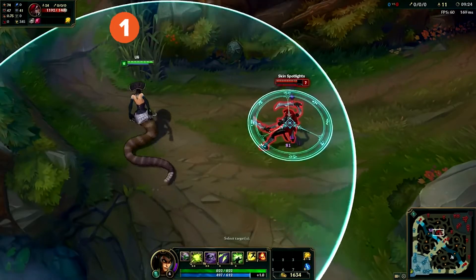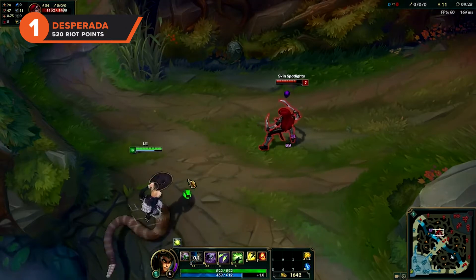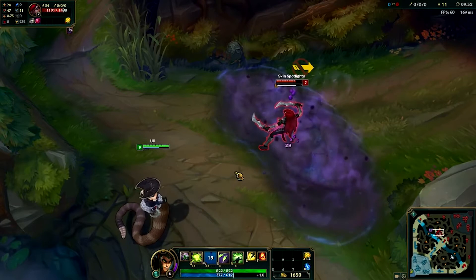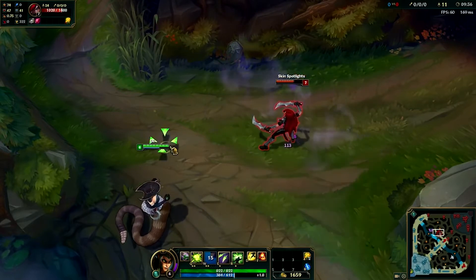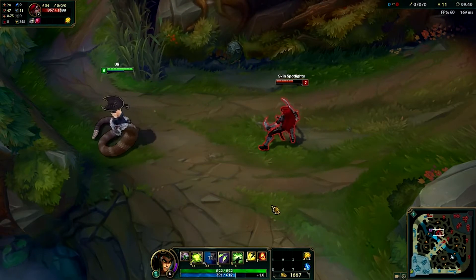The evil sexy woman trope is overused in League — we can all admit that. But Cassiopeia is definitely one of the best forms of that figure that we've ever seen. She's literally a snake, as if they couldn't be any more obvious in their messaging. But we want to lean in and celebrate that evil seductress image.